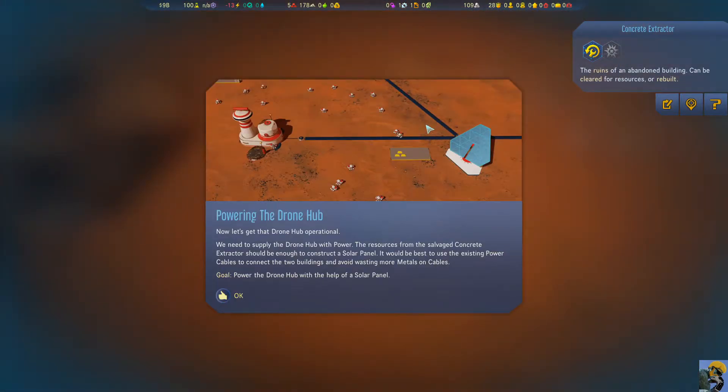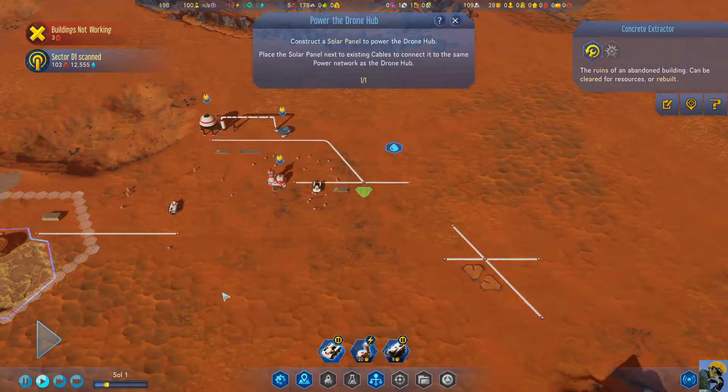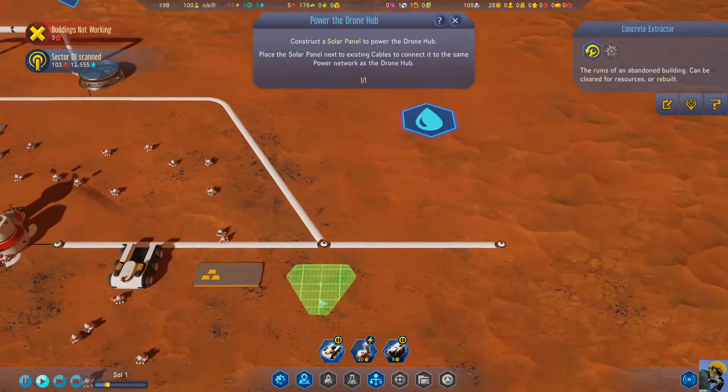It takes some time. Let's get that drone hub operational. We need to supply the drone hub with power. The resources from the salvaged concrete extractor should be enough to construct a solar panel. It would be best to use the existing power cables to connect the two buildings and avoid wasting more metals on cables. Power the drone hub with the help of a solar panel — place the solar panel next to existing cables and connect it to the same power network as the drone hub.